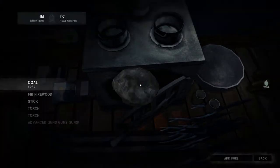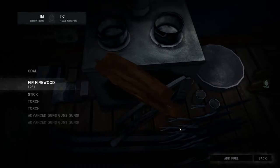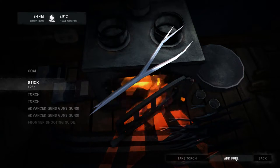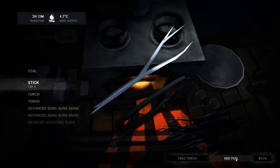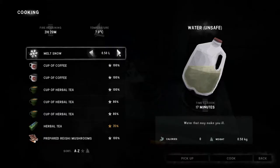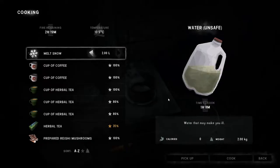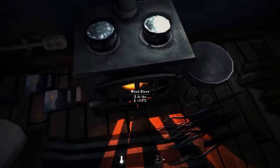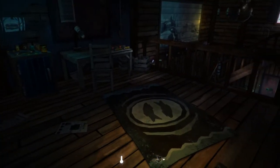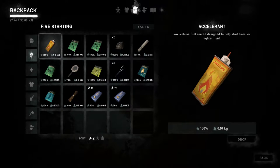There we go, throw that on, take the fire up to two hours twenty. I need two litres of water. That allows us some time to finish sorting all the stuff we were carrying — let's have a look at what it was. Put a couple of bits of coal to drop downstairs.